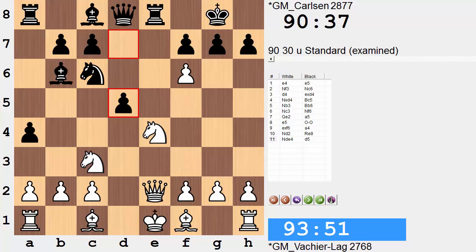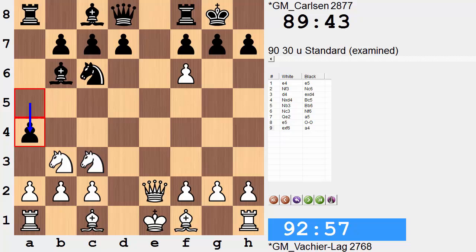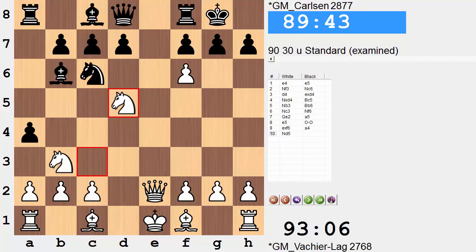Now this is the pinned piece that, in this case, can be exploited with d5. It is certainly black, at this point, who is in the driver's seat — lead in development, already castled, the white king still in the center. However, after a4, it is not Nd2 but rather Nd5, similar to how black ignored the threat on the knight on f6. White is doing similarly, ignoring the threat on the b3 knight and centralizing the white knight.